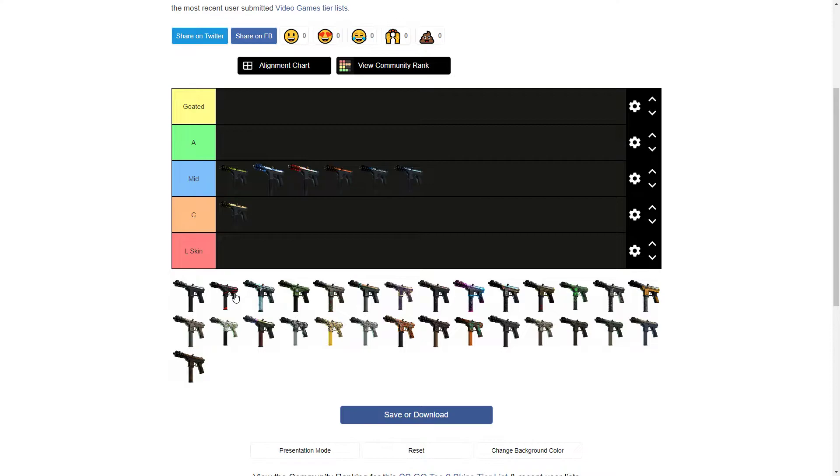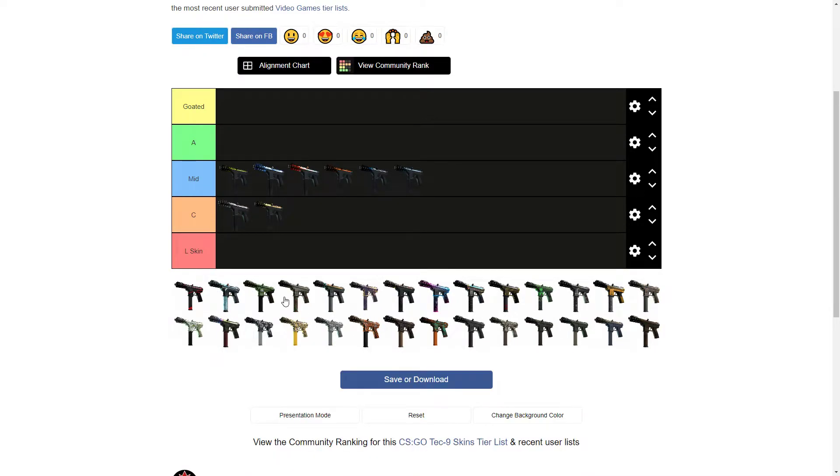Then we got the Tec-9 Cutout. I don't really know what's going on with the designs — it kind of reminds me of the Dark Wing AUG. I'm going to put this in Mid, back of Mid. It's okay. A lot of these skins are just super bland but they're not doing anything that deserves a below-average rating. I do like basic skins, and I'm glad they haven't added fully animated skins in CS like they did in Valorant — that would be horrible.